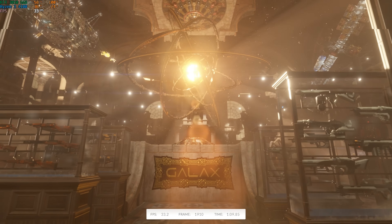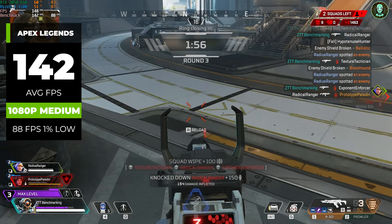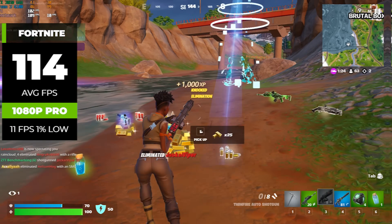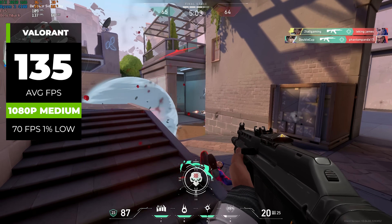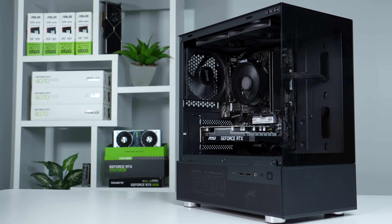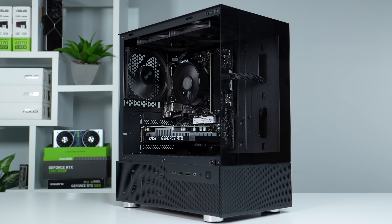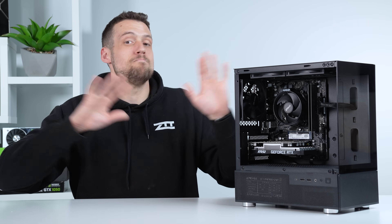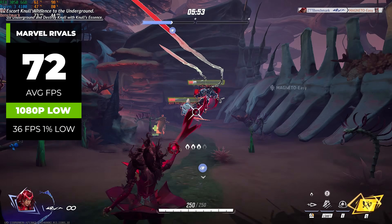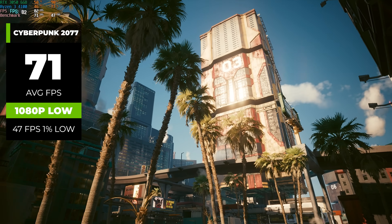I have a feeling some of you may be surprised by the results. We'll start with the good numbers — in Apex Legends at 1080p medium settings, we got a very respectable 142 average FPS. Fortnite also looked good at 1080p Pro settings with 114 average FPS, and Valorant put up 135 average FPS at 1080p medium settings. If you wanted to pair this $475 build with a 1080p higher refresh rate monitor, you could definitely take advantage of it with these easier-to-run titles. For Marvel Rivals at 1080p low, we still got 72 FPS, and Cyberpunk at 1080p low got just over 70 FPS as well.